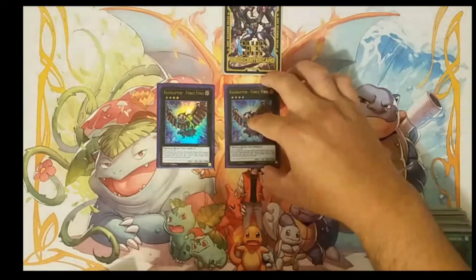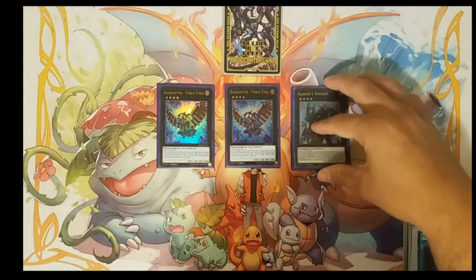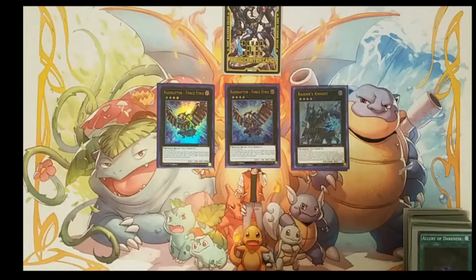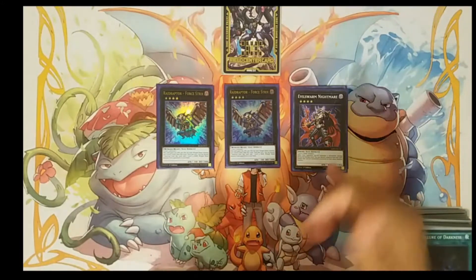We're playing two copies of 4th Street because he's easy to make and he's also a really good searcher for the deck — he allows you to add a level 4 dark winged beast monster from your deck to your hand. We're playing Raider's Knight; we try to use him to go into our rank 5 plays, and he's also a really good card to go into the Arc Rebellion XYZ Dragon, which was released in Phantom Rage. We're also playing one copy of Evil Swarm Nightmare.